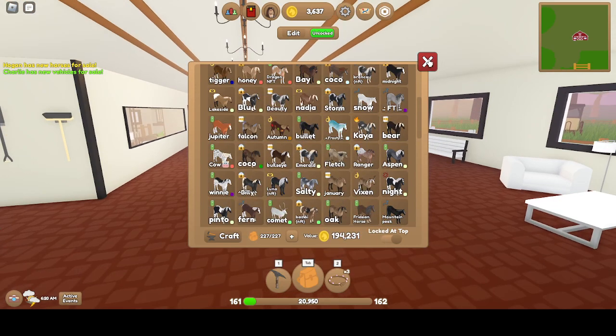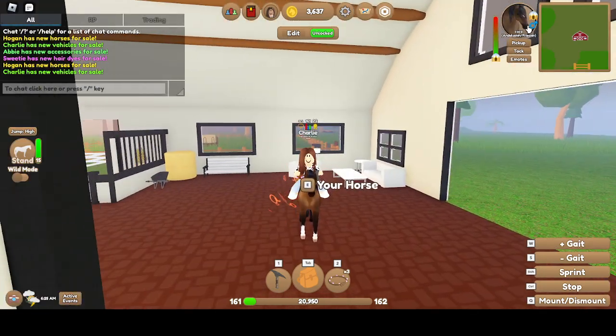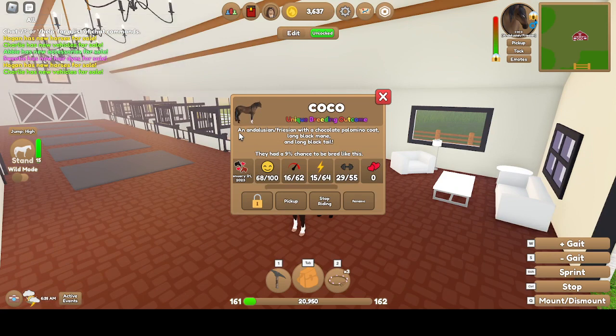Then there's Coco — another unique breeding outcome. Chocolate Palomino Coat, Black Mane, Black Tail. Stallion, Spooky. 16 Speed, 15 Stamina, 30 Strength.